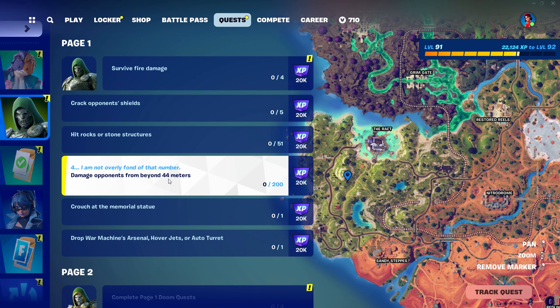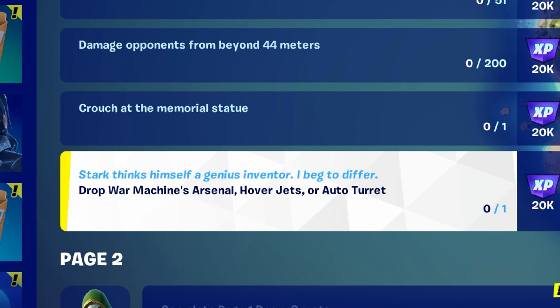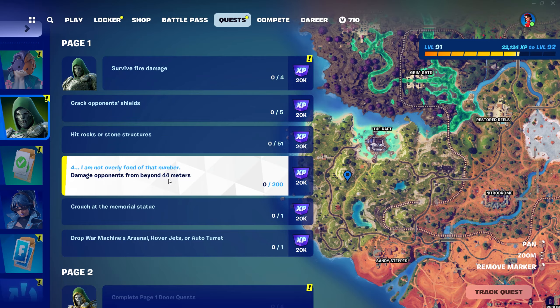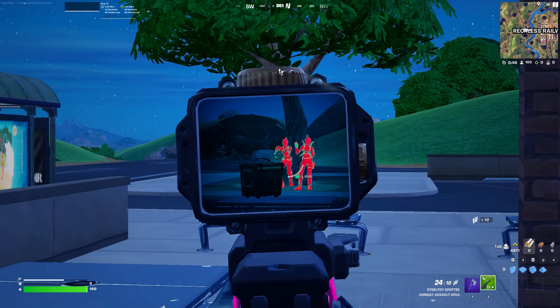Dr. Doom has taken shots at the Fantastic Four and Tony Stark in the Doom quests. To unlock the Doom bonus rewards: 'Stark thinks himself a genius inventor — I beg to differ.' Drop War Machine's arsenal — hover jets and auto turret. Damage opponents from beyond 44 meters. Grenpool's dual micro SMGs are now in-game and you can buy them from her or take them from someone else.